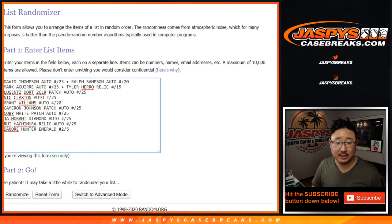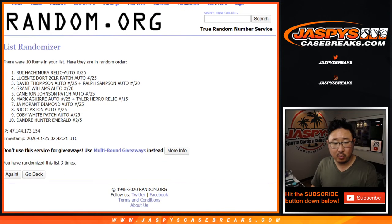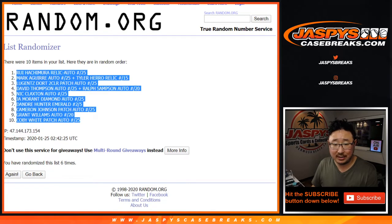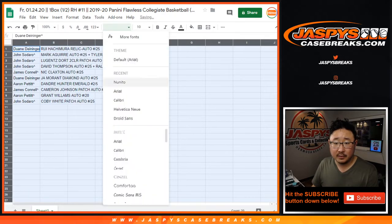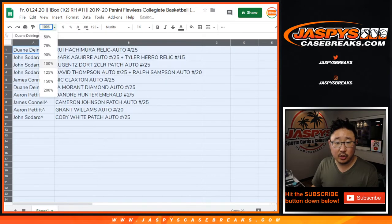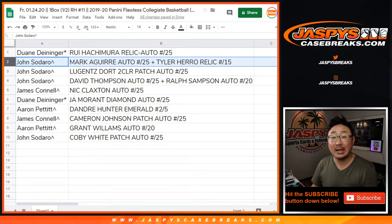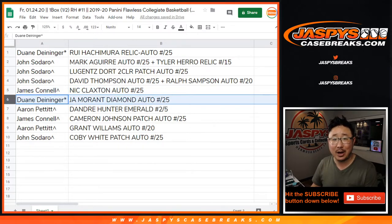This is the moment of truth right here — three and a three, six times for the hits. After six times we've got Hachimura down to Coby White. This was a very strong break. So Dwayne with the Hachimura to 25 — nice. John with the Mark Aguirre-Tyler Hero relic combo. You also get the Lugentz Dort two-color patch auto to 25 and the David Thompson auto out of 25 and the Ralph Sampson auto to 25. Dwayne with the spot you picked up straight up: the Ja Morant diamond autograph to 25.